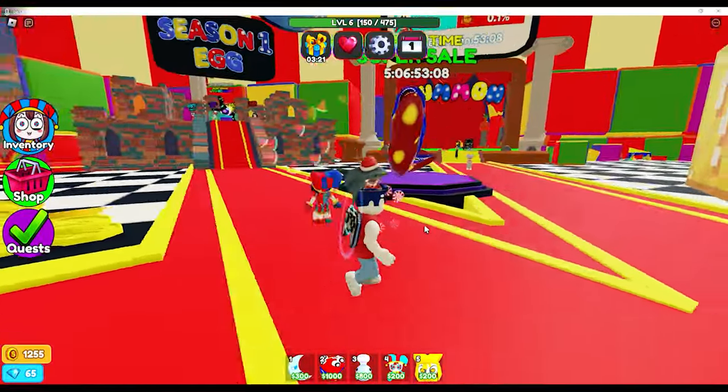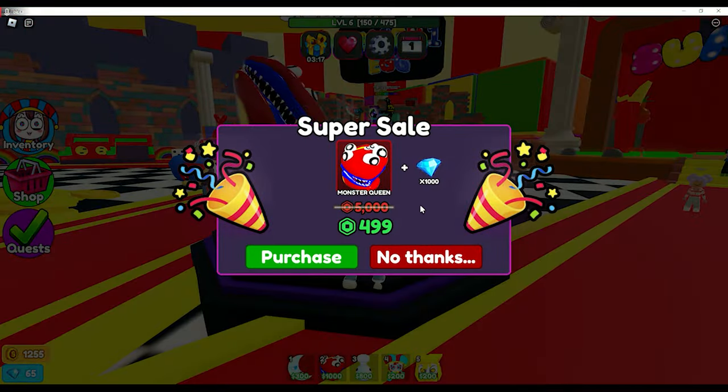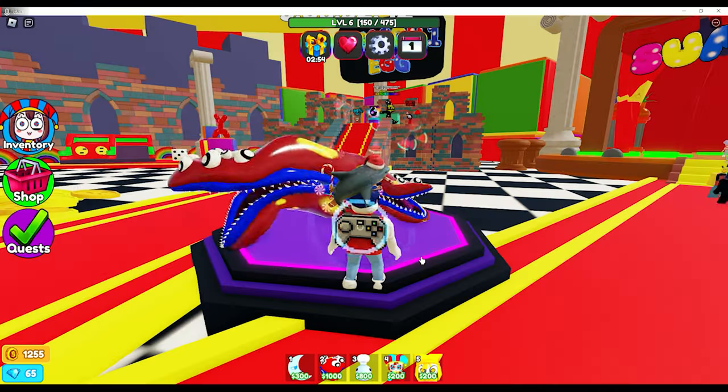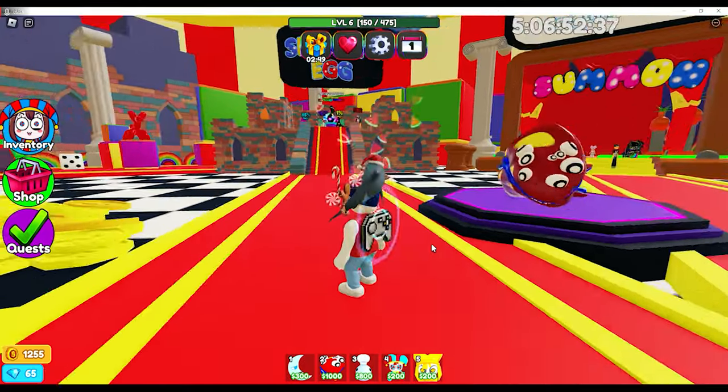If you're one of those people that wants an OP unit right away, you can come over here — it says super sale. The price is 499 Robux. This is the Monster Queen and it is extremely overpowered — plus you get 1,000 gems. I did get a Monster Queen and we're going to showcase her when we get into a game. If you have the 500 Robux, it's definitely a unit worth getting. Place one of them down and it's insane how powerful it is.